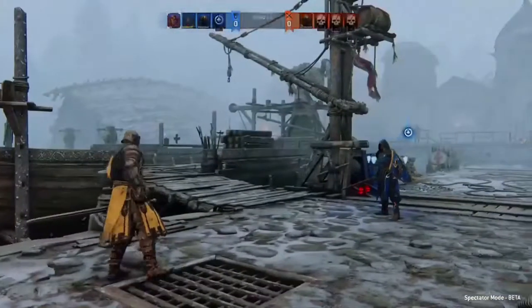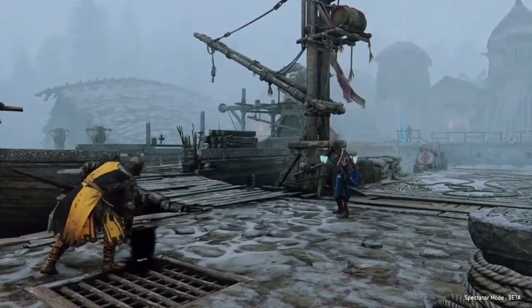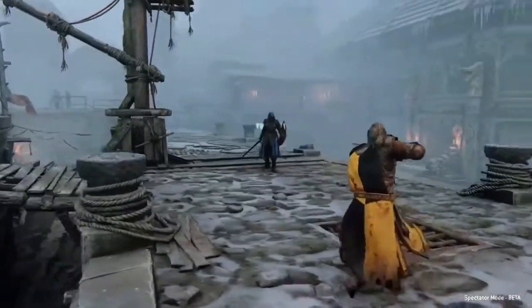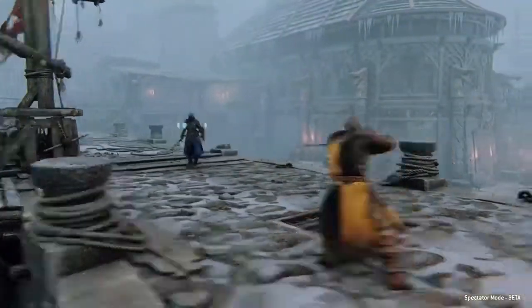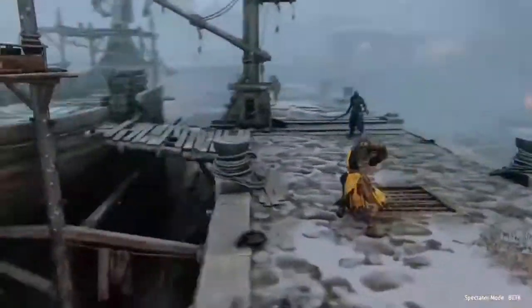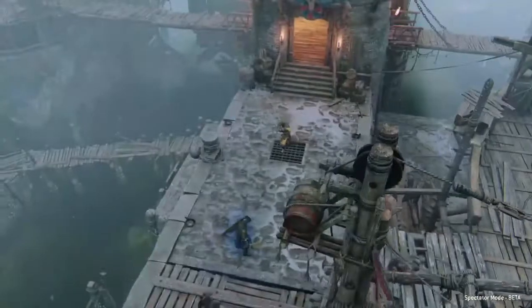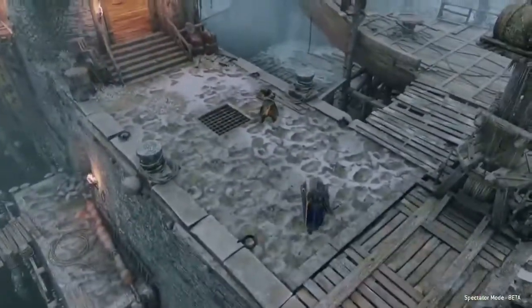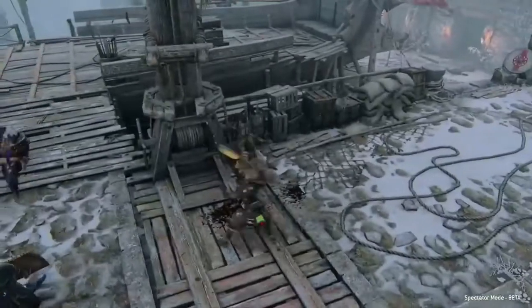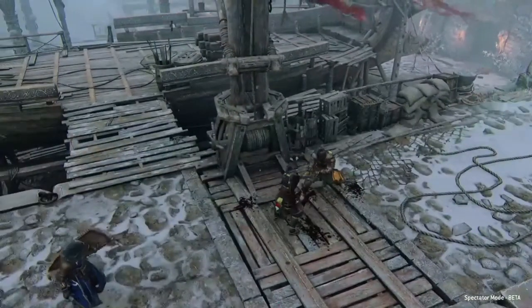Similar to that, if you're trying to go for the shaky cam effect — like if you're filming a battle or a quick action scene — it does not work in this game. It just looks terrible. I know some people think shaky cam looks terrible in movies anyway, but in machinima in general they look great, especially in the Halo ones, but not in For Honor. If you want to do a shaky cam in For Honor, you're gonna have to do it in whatever editing tool you have, not in the game itself.